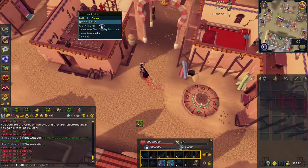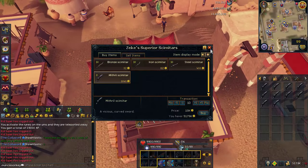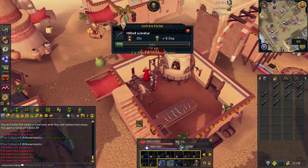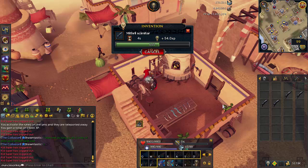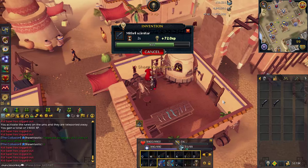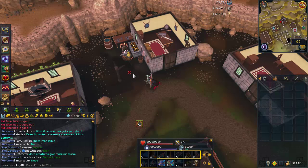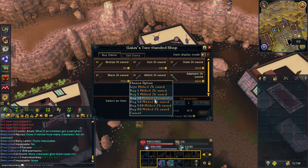Sharp components are the budget way of getting these perks for your augmented tools. The best way to get them cheaply is to run around to any shop that sells slashing type weapons, such as scimitars and two-handed swords. Just buy them and disassemble them — sharp components are fairly easy to come by that way.